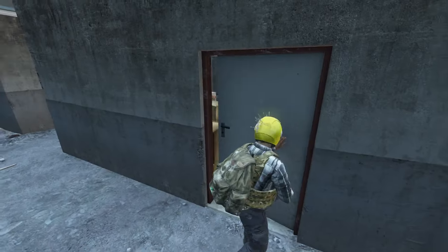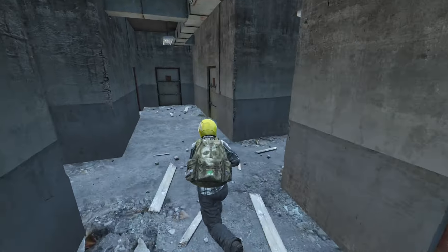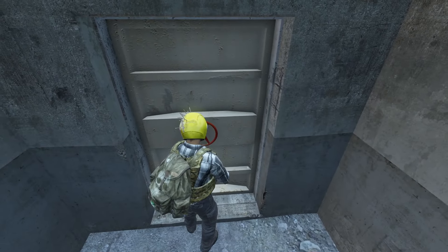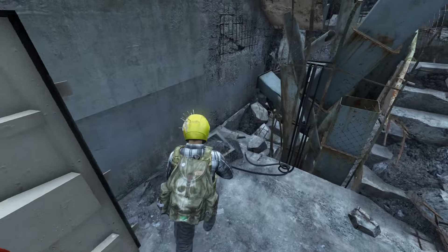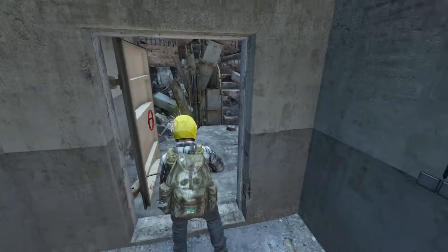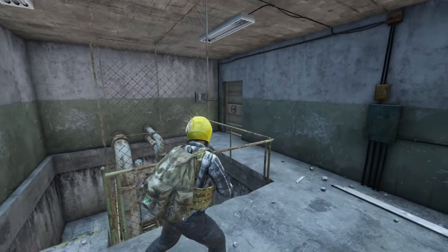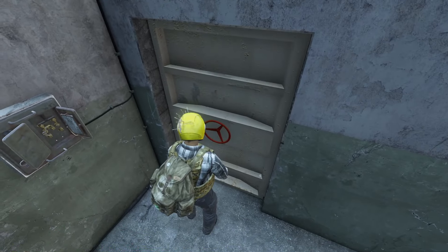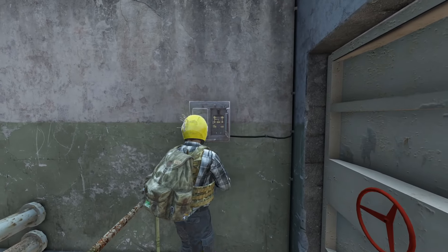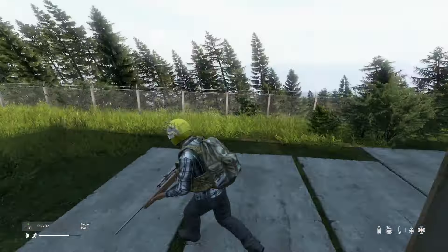You come in here and there's some more living quarters and a server room, with rooms at the end and a little blocked off room. At the very top, we can't actually go out through this door — it doesn't give the prompt. Instead, get out through here using this lever, which triggers the door and lets you exit the bunker.